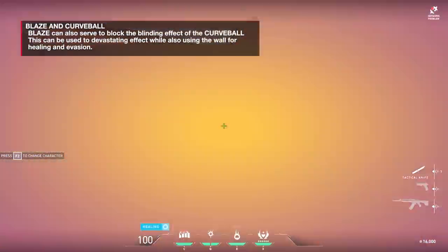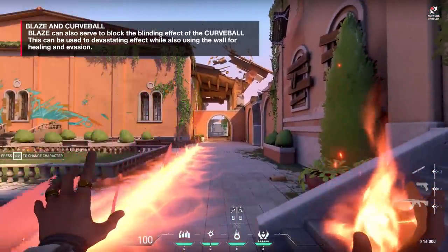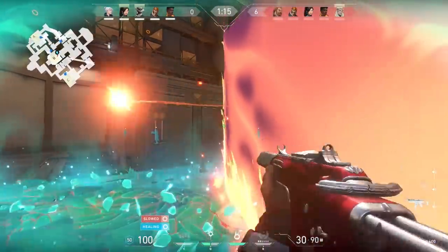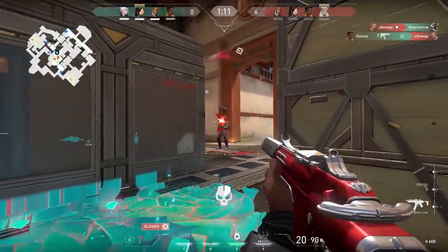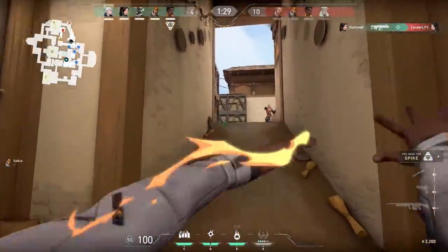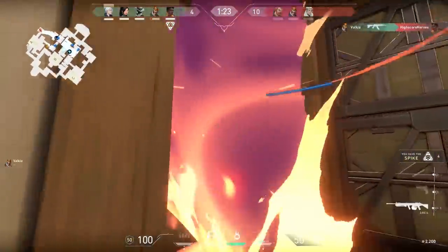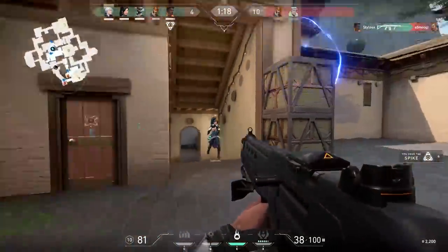You can combo Blaze and Curveball together. Blaze blocks line of sight, and Curveball can be thrown through Blaze to flash people on the other side of it. For example: when attacking a point, throw down Blaze, walk in — they try to counter, but I throw my pop flash through the wall and get the kill. Phoenix is a very strong entry fragger when you use abilities as you go into the fight.